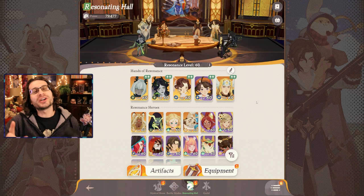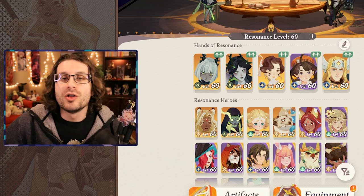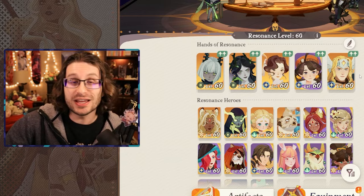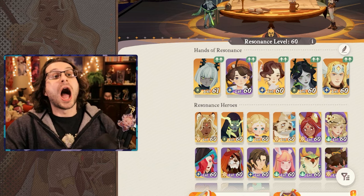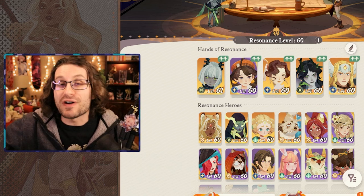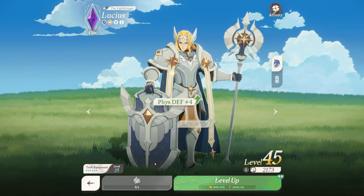Looking at my characters, every single one is level 60, and I did not individually invest in every character — this is because of the resonance level system. The resonance level is the lowest level of the five characters in your party. If I level one character to 61, the resonance stays at 60, matching the lowest. I love this system because progression is permanent and follows me no matter what characters I use. If I pull a brand new character, they're level 60 right out of the box. All my progression is never wasted, so don't be afraid to level up characters.